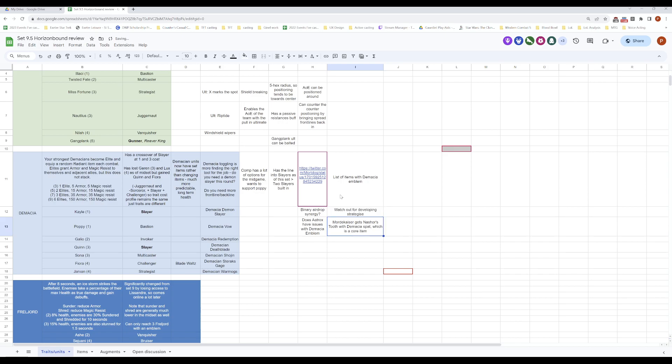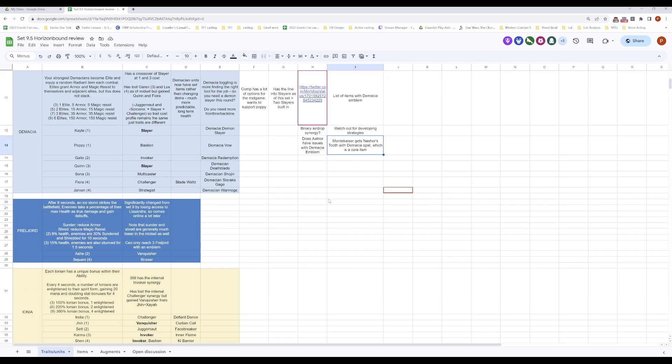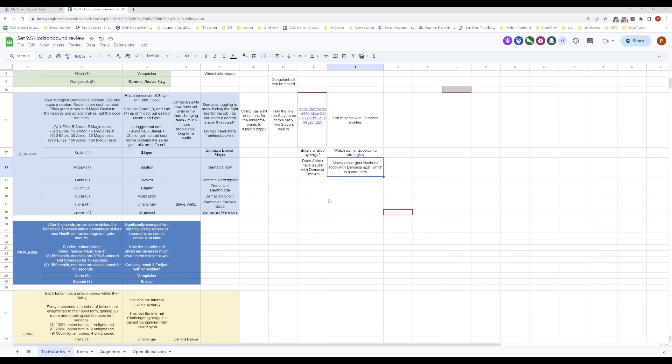Slayers just feel really good with Demacia now that it's in build, though there will likely be other niche setups with Demacia spatulas in the near future. They're probably not quite done with the radiant item balance yet for this set. In terms of other changes — losing Juggernaut and Sorcerer and adding Slayer and Challenger — is there anything outside of that? Demacia is a very flexible line right now, so there's a lot of possibilities.